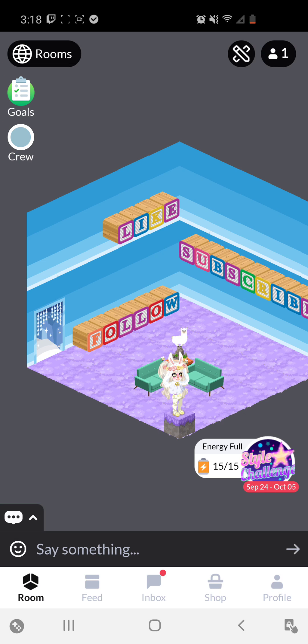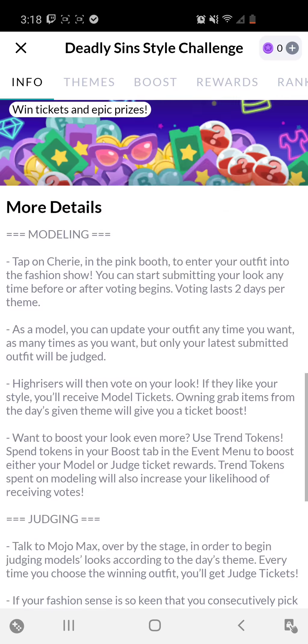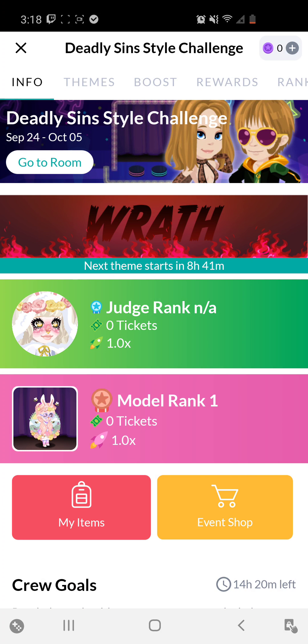Beside that, you can see where it says Energy Full Style Challenge. That will only be there sometimes, depending on if there's an event. Events come every couple of days and last for a couple of days. If you click that, this is all about the current event, which I'm not going to go into in this video.